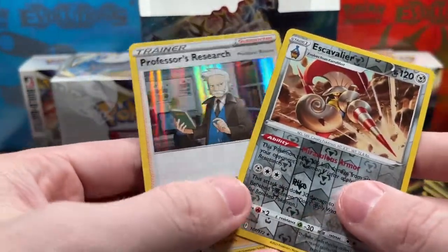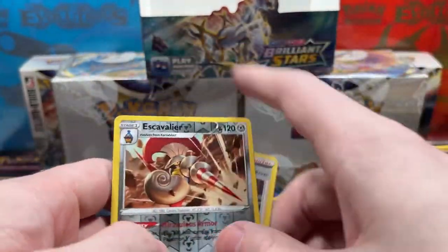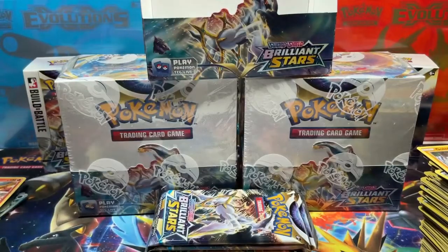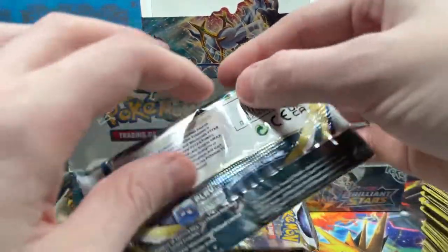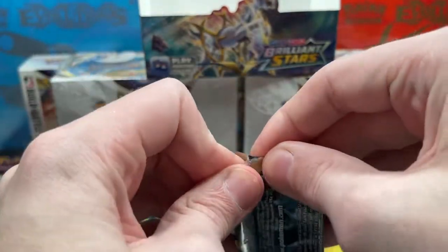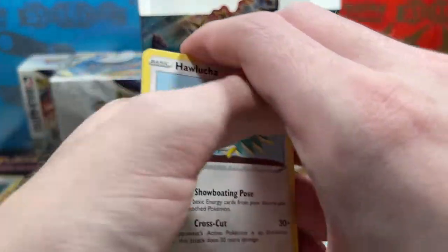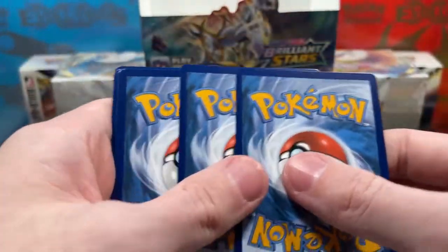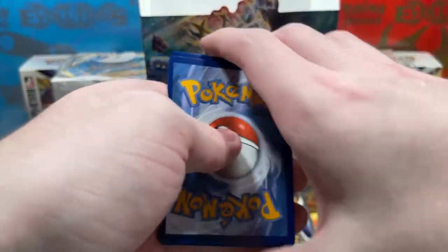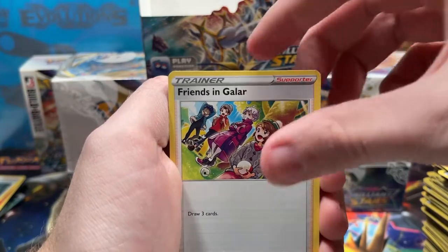Hey, two for one special again — we got a Reverse Rare Escavalier and a Professor's Research holo. I think I just have a regular rare version in the binder. We're not gonna sleeve Reverse Rares unless it's from a very expensive set — until that day, we're not gonna be sleeving anything.